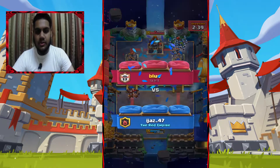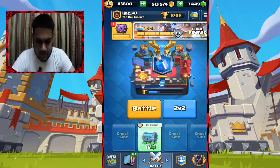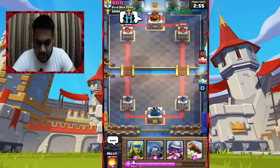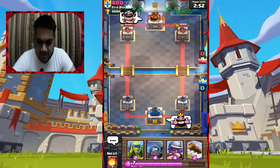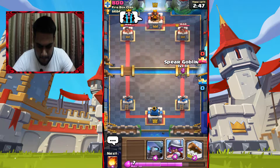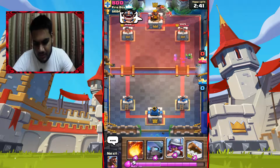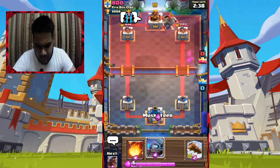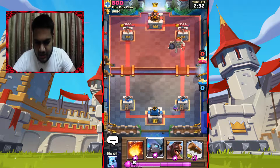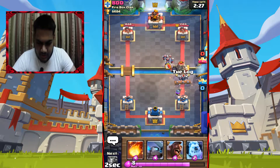Jumping into a ladder game. Choose strong cards in draft — take the counter card if you can, that's the best advice. This opponent cycles back at the bridge — they must have something strong. Musketeer in the back. They might go Witch or something else. Giant Skeleton — okay, Musketeer to deal with the Witch.